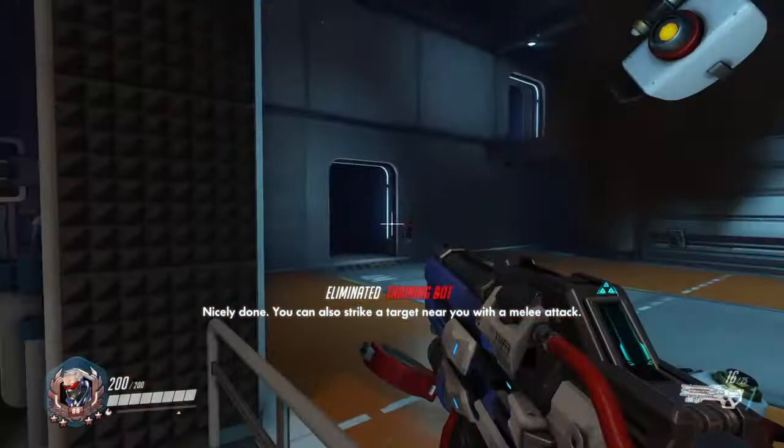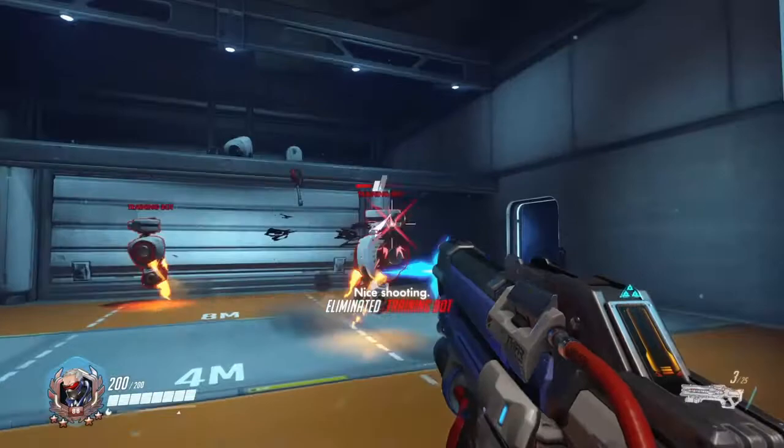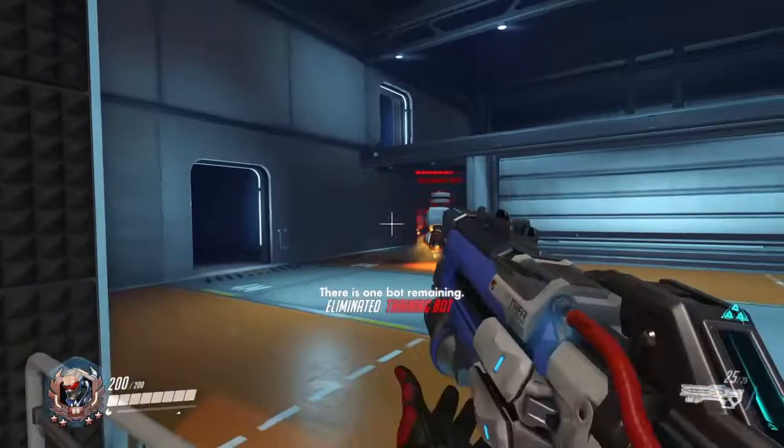You can also strike enemies nearby with a melee attack. Enemies in the field may be a little harder to hit than that one. Let me get you something a little more challenging to shoot. Enemies like these training bots are marked overhead. Damaging an enemy causes their current health to display above their head. Great work.